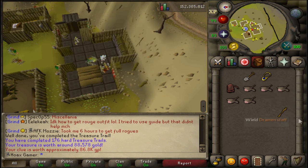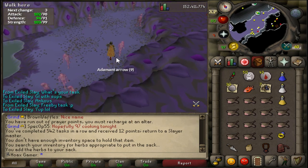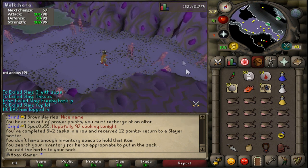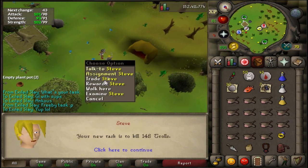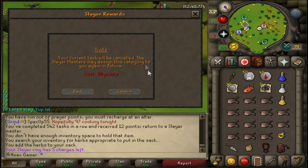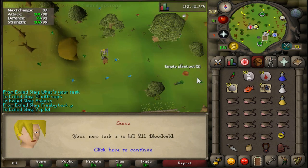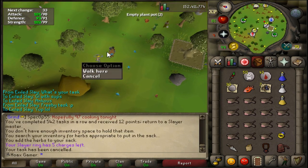The ankous task was completed super fast. Doing it in the Catacombs is really good because it's multi so they all attack you. Got that done in maybe 10 minutes. We get 148 trolls - do not feel like doing that so I'm going to cancel it and get 211 bloodveld - really good task, a lot of slayer XP.